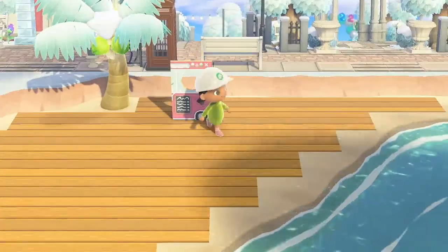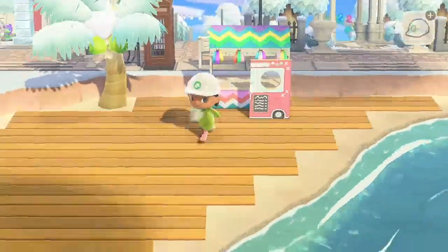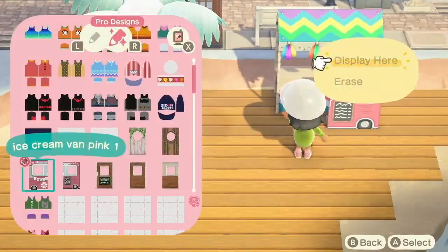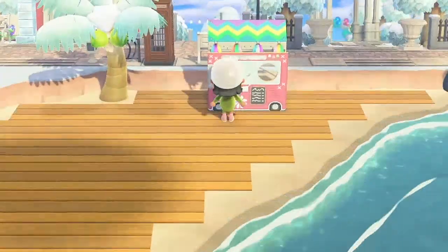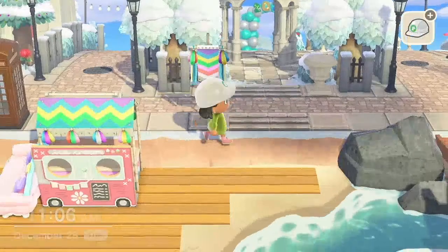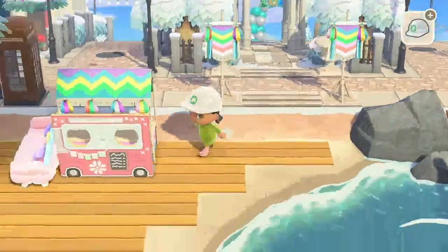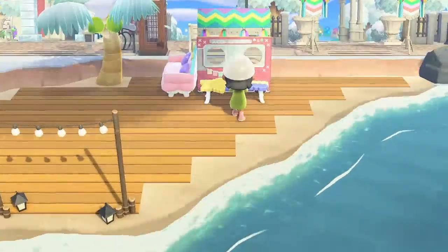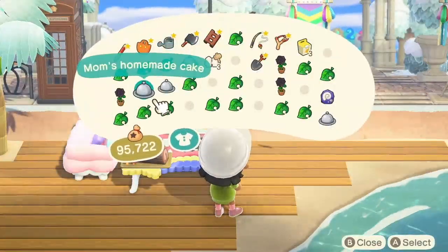I'm going to use this ice cream truck stand to make like a dessert truck. All the codes I use in this video will be in the description below, so if you guys want to use them as well — I found this one on Instagram and I really like it. I also like to use the festival items because they really match the pink color, and I also like the Sun real items because it just really matches the vibe of this entire build.